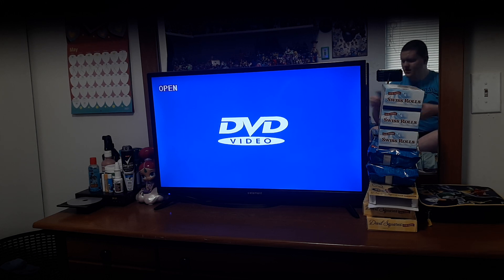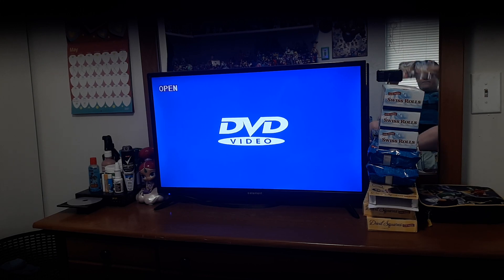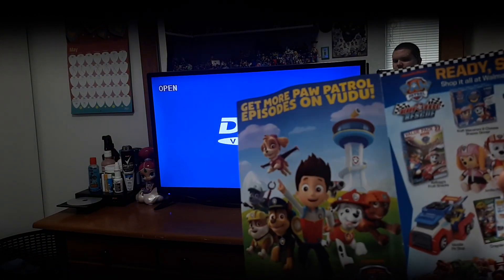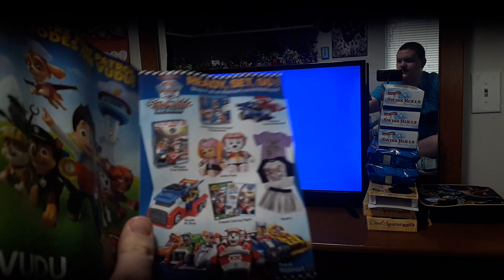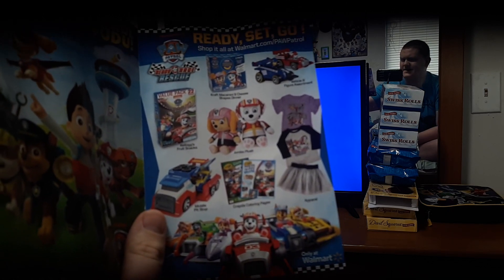And I will show you the booklet. So this is the booklet, and it's the same as the front and back, so I'll open this up. First off, this is what it looks like. And get more Paw Patrol episodes on Voodoo — right there. I haven't watched Voodoo, I'm not sure, but sometime I'll think about it. There's some items that you can find at Walmart, like some plushes, clothes, fruit snacks, I think some toys, and some Crayola coloring pages. Speaking of that, my brother has the giant 18-page Paw Patrol coloring book that he got for Easter, and I have Blue's Clues and You.